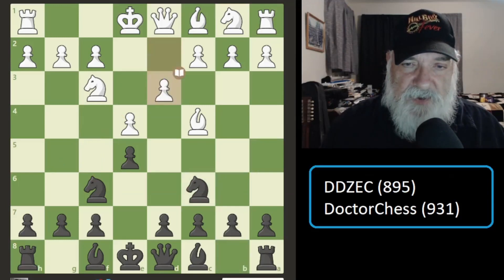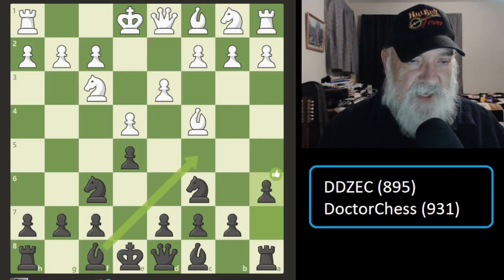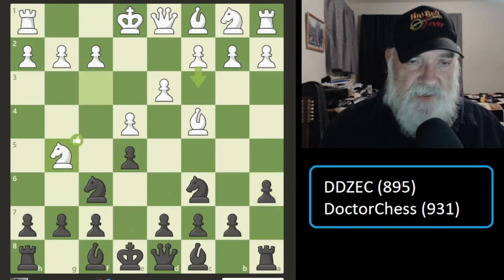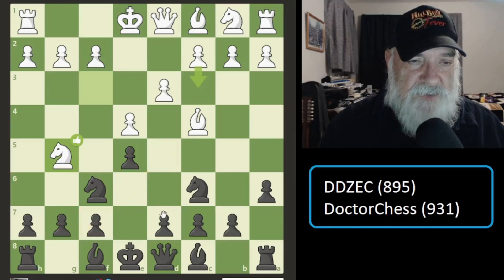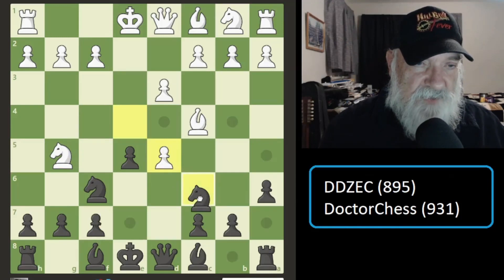He protected that with his pawn and it worked out. Then I moved this pawn up, which was considered excellent by the database, and I like it. So he put his knight down, and the correct move would have been to go here. What I should have done is gone here, and he would take with this, and then I would have to move this somewhere.